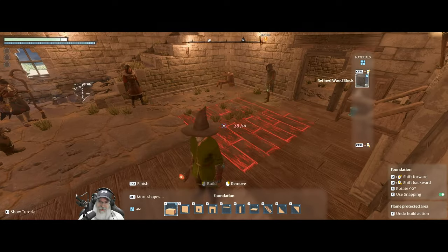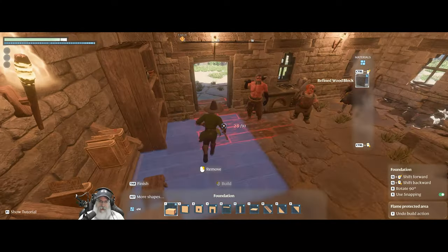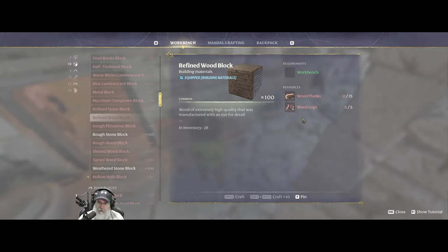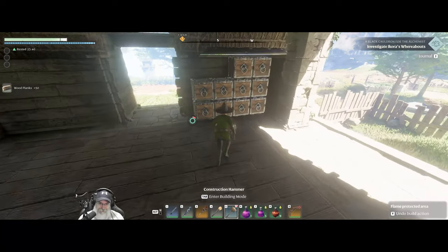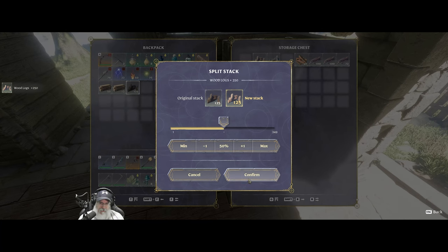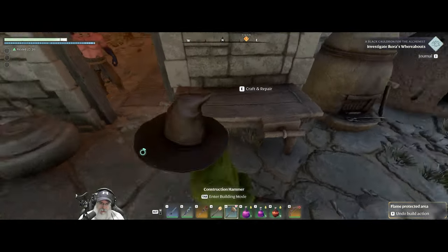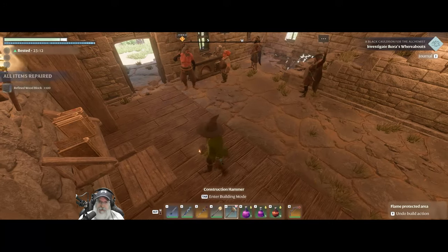Let's do the same thing over here. I need to make more wood - refined wood block, wood planks and wood logs. We're going to need to make some more planks, so let's grab this full stack and split it in half. We'll put half of this in here and make some more planks. Oh, that didn't give us very many. We'll do as much as we can.